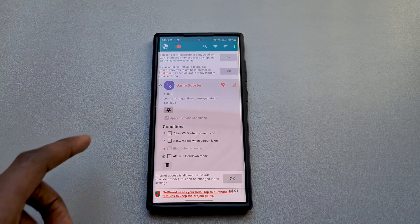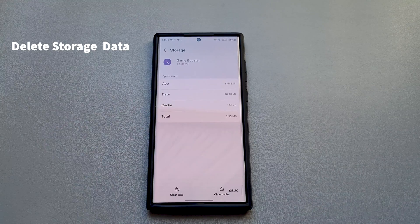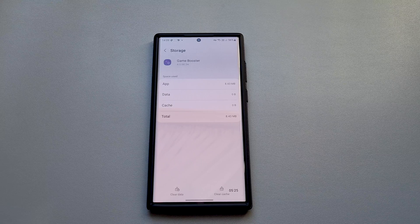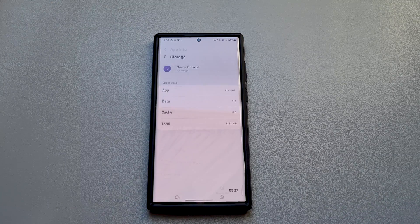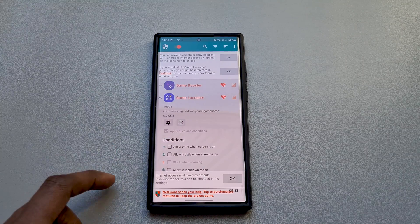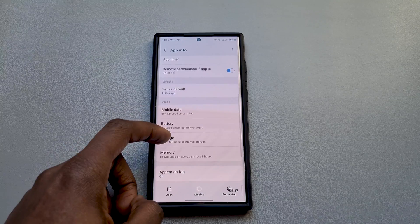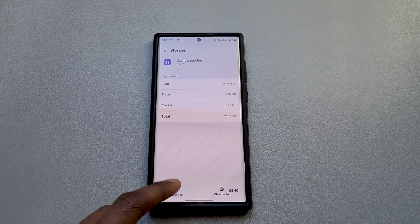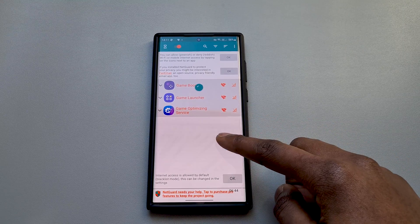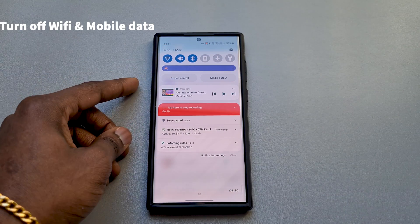Next, tap on the app, tap on Settings, scroll down a little bit and you will see Storage. Jump into Storage and click on Clear Data. What this does is clear every piece of information the app currently holds, which includes the GOS app list it uses to know what apps to throttle. You will need to carry out this step for Game Booster, Game Launcher, and Game Optimizing Service.